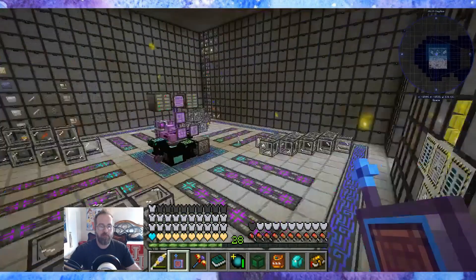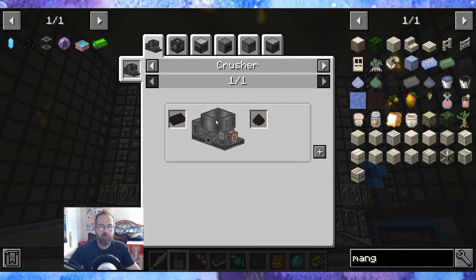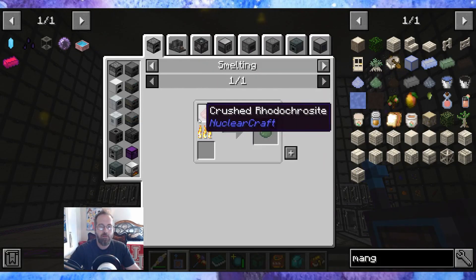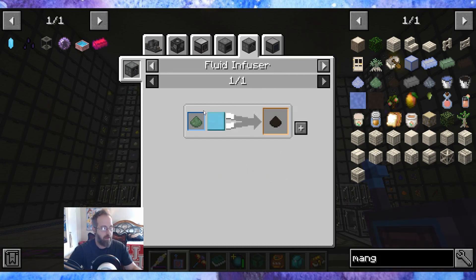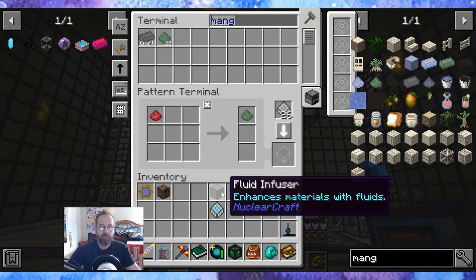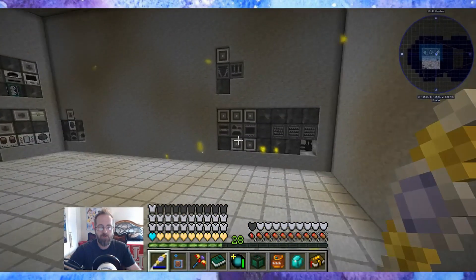We need to turn around and immediately smelt that again, I guess. Manganese oxide dust — I can run it straight into the fluid infuser now from that with liquid oxygen. So the fluid infuser — let's see if we have any channels over here.